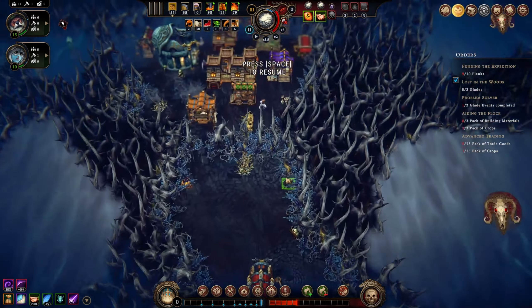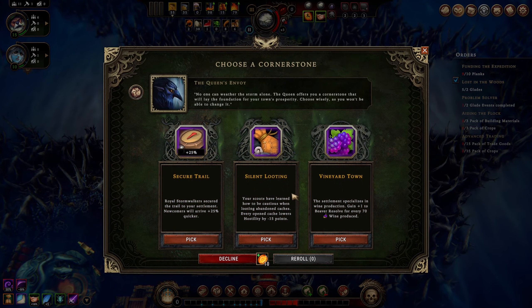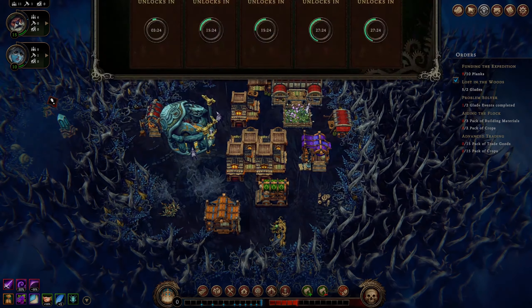Vineyard Town: this settlement specializes in wine production, gain plus one to beaver resolve for every 70 wine produced - pretty good if we were producing wine. For every reputation point we get from resolve, we gain water skins which we can use for wine. Let's go with this. We can't produce wine yet - I really wish I'd taken that distillery, but maybe we'll get an option soon. We need some reputation.